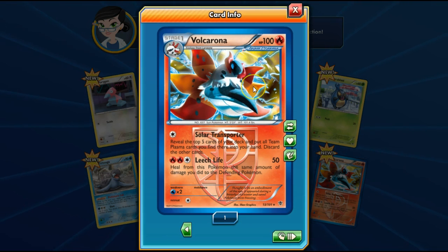And Team Plasma as well. Colress. Solar Transporter — reveal the top 5 cards of your deck. Cool. You have to discard the cards, but imagine playing a full Team Plasma deck — oh, just add 5 cards to your hand! Yeah, it's fine. Or like in Night March — this is technically allowed in Expanded, so you could play it in Night March.